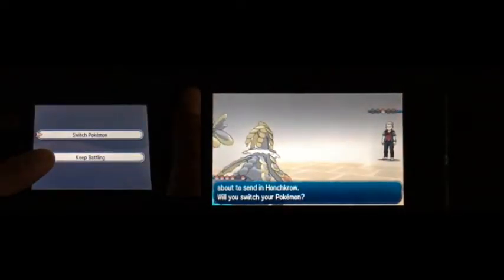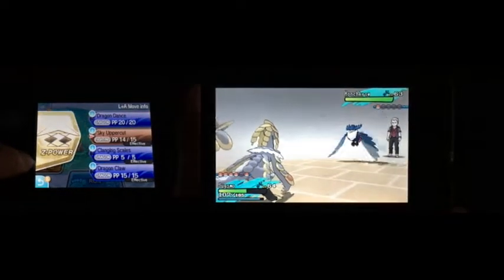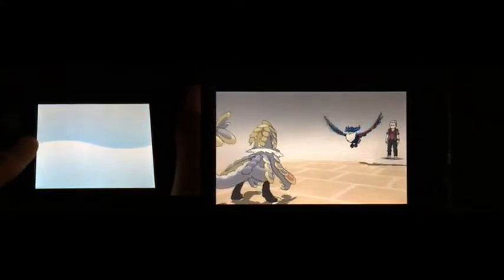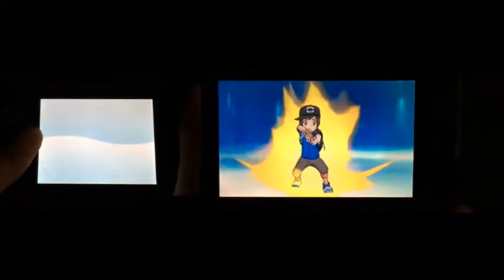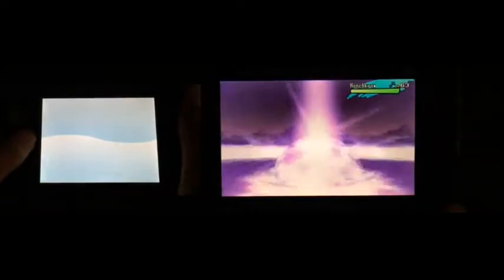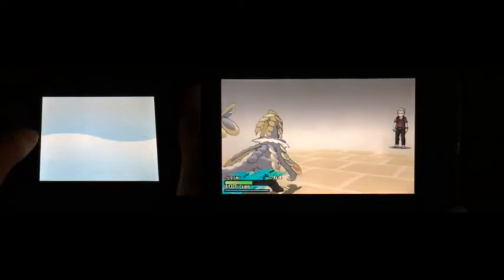He's sending out Honchkrow. Let's keep battling because I don't want to revive Mackay yet — if Honchkrow goes first I'm gonna get rocked. Let's go finish up with Z Power — using Devastating Drake. Here we go, performing the Z Move on Kommo-o. He's fully charged up with Z Power. Now unleashing Devastating Drake! Honchkrow is finished! Using the final Z Power with Kommo-o was super good and now Kommo-o jumped to level 65 — way good! I haven't even seen Lunala evolve into Solgaleo yet.